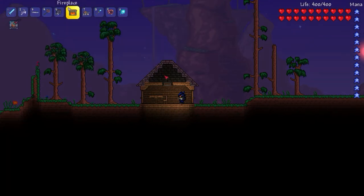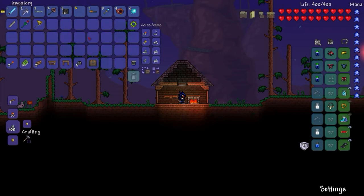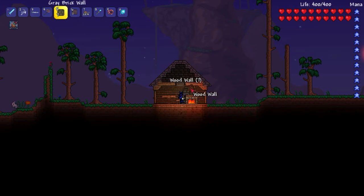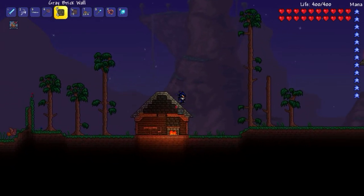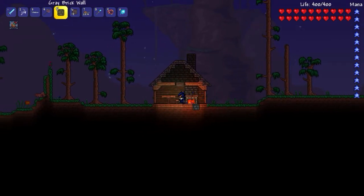Grab your fireplace — this is going to be your light source. Put that right there. Now make this go up all the way to right there. Then go to the top of the house and go one, two, three — and almost forgot one more, just go right there.